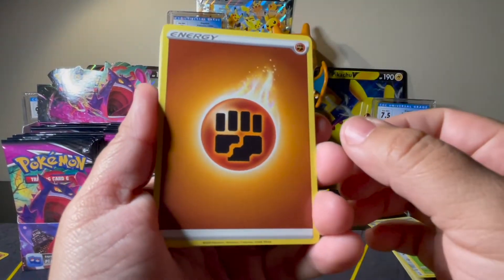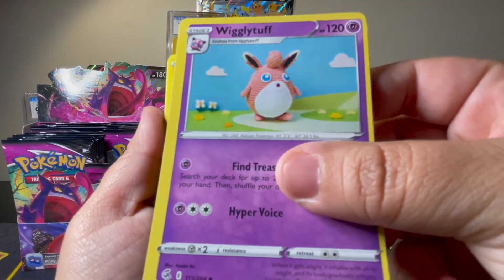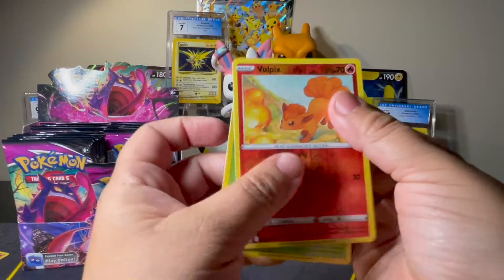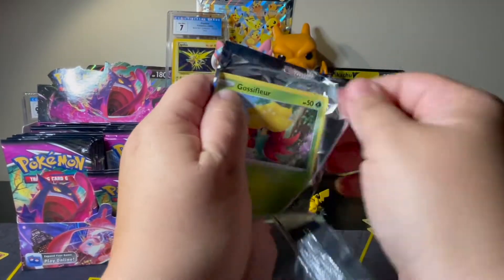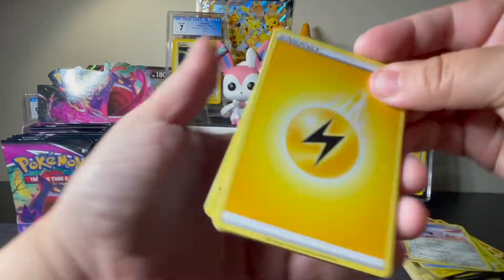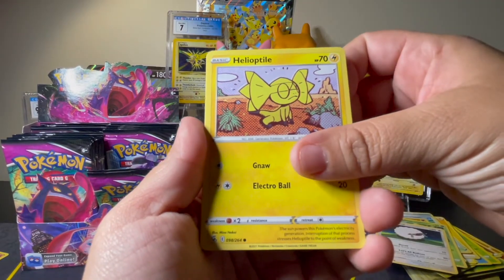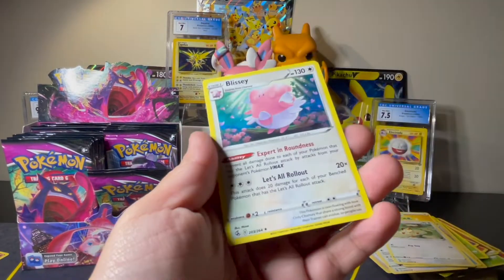We've got Fighting, Simisear, Falinks, Wigglytuff — oh look at this crocheted Wigglytuff, that's really cute! Not a lot of luck so far in this box, hopefully that changes. We've got Electric, Skater's Park, Beware, Alesa's Sparkle, Gossifleur, Flaaffy, Wooloo, Helioptile, Marill, Marill, Slugma Reverse, and a Non-Holo Rare Blissey.